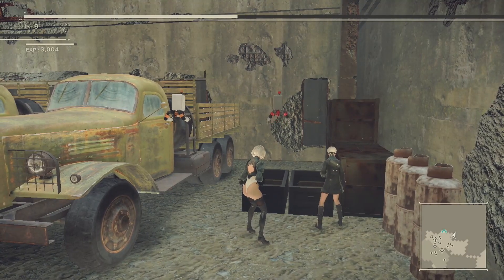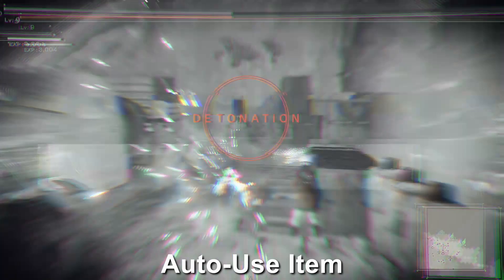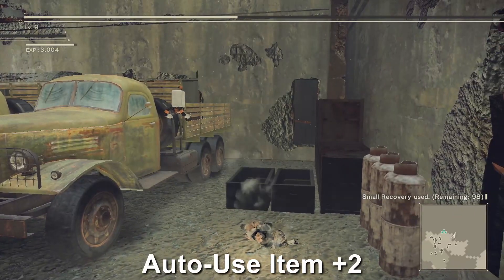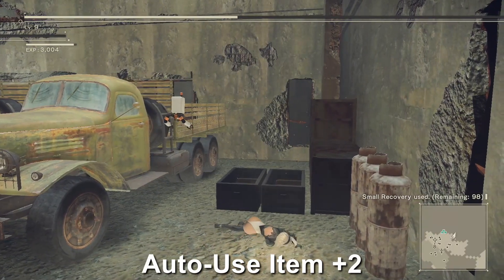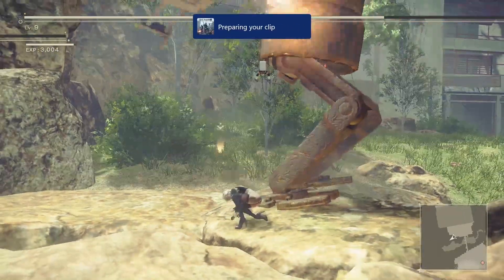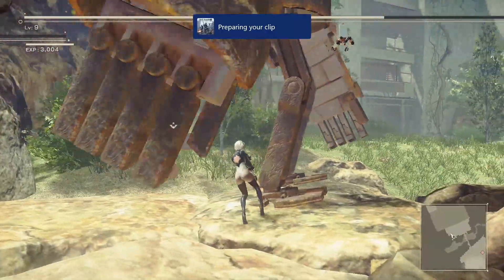While I was still at the camp I decided to do some testing and I found out two things. The first being that for some reason when you use the non-upgraded version of the auto-use item it uses two items so you get double health, so I swapped my plus two chip for the standard one. And the second thing I found out was that you do a lot more damage if you put on a taunt up chip.